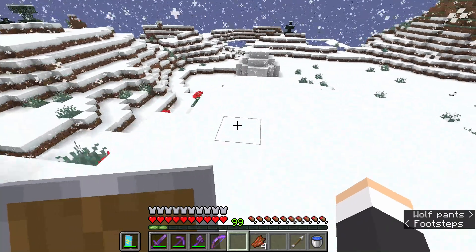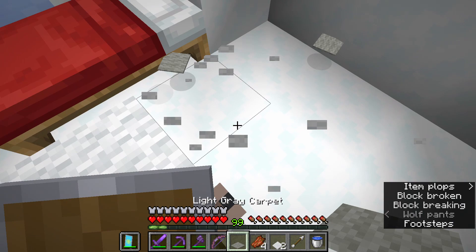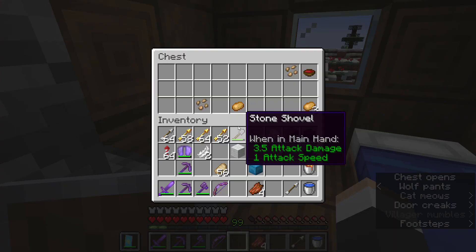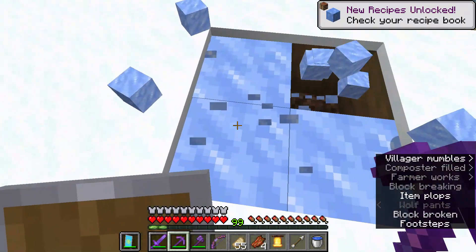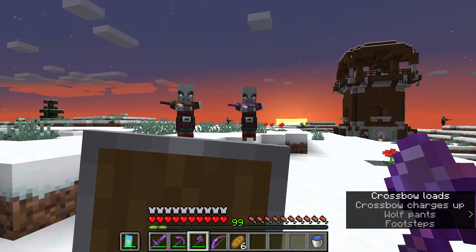After a couple hours of traveling, I found an igloo. Unfortunately, it did not have a basement. After some time traveling, I found a village. I then took my time looting the stuff they had — then I took their belt and their packed eyes. So after like 10 minutes of traveling, I found a pillager outpost.